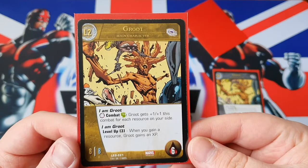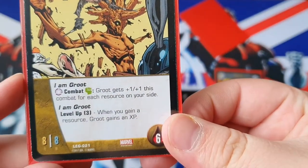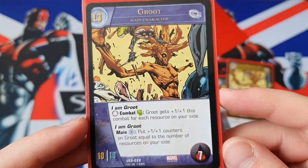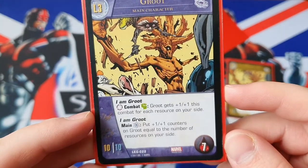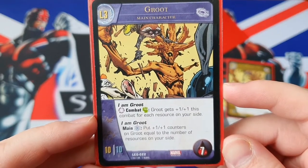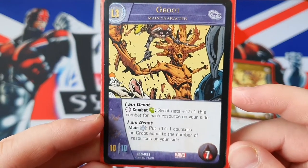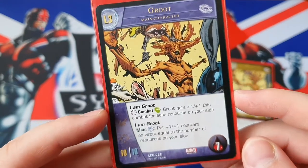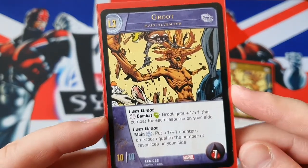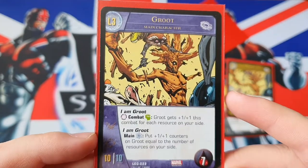We do use the level 3 version. When he levels up to that level 3 character, he needs 3 XP — when you gain a resource, Groot gains XP, so another 3 turns of that. You go to Groot level 3: he's a 10-10 with 7 health, retains 'I am Groot', and now has another superpower — 'I am Groot', main blue. You put plus 1 plus 1 counters on Groot equal to the number of resources on your side. Unlike the green 'I am Groot', he actually gets the counters permanently without needing to do it in combat. So Groot is just a big, big tree.